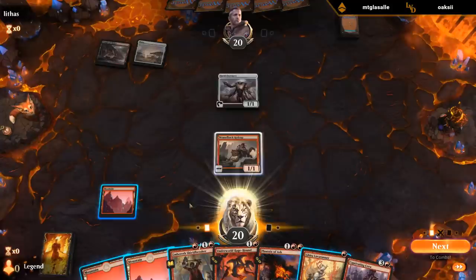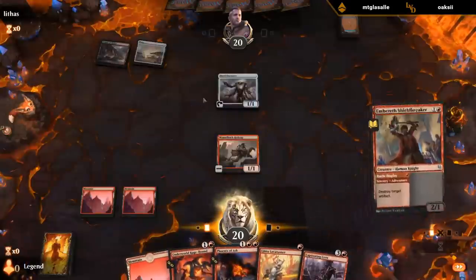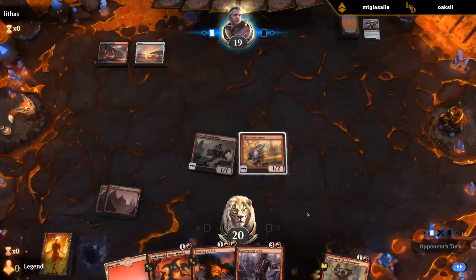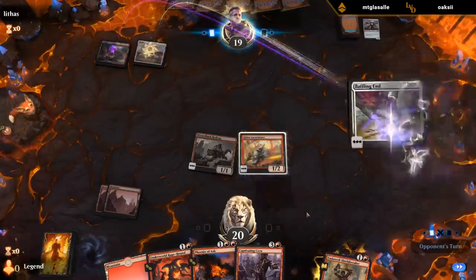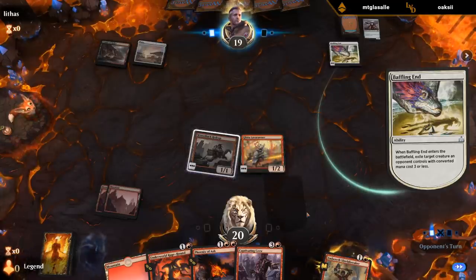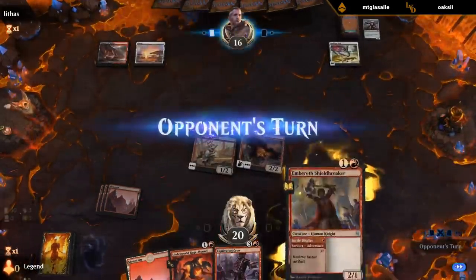Steel Overseer — that's dirty. Now I don't have to kill it now, but if they have another artifact I might regret it. And I can Lava Runner too here. Tough decision — not sure which is better. Takes the Weaselback. Next turn I can double 2-drop or play Crew.